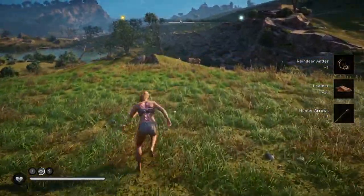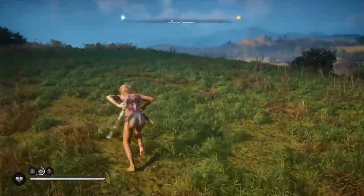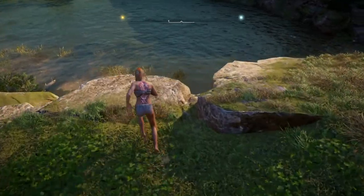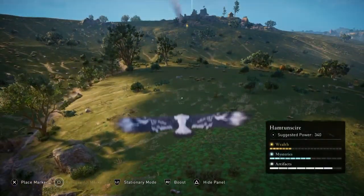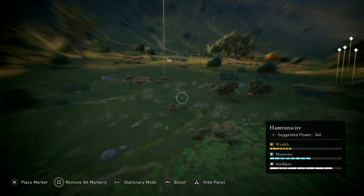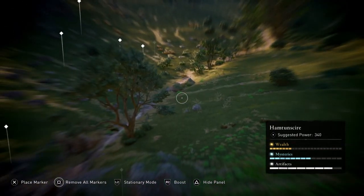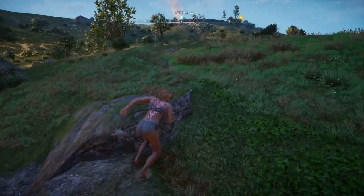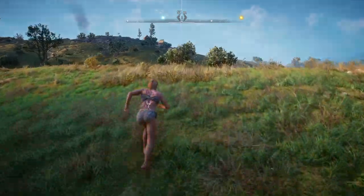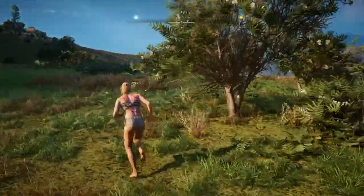Two more reindeer antlers. There's also a lot of leather out of these guys too. There's another one. The hunter back at your settlement will definitely ask for reindeer antlers! There's another one. Oh, there's a lynx right there. I'll go get the lynx. Let's go shoot some lynx paws. I don't remember if I got them all, but this is a pretty good hunting area. Viper eggs, lynx paws.